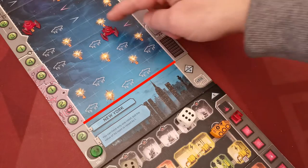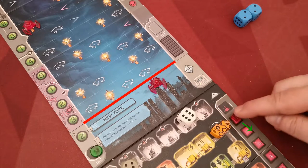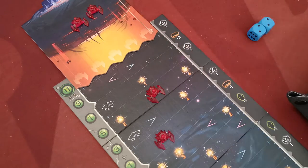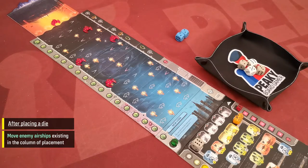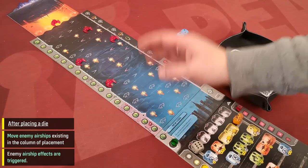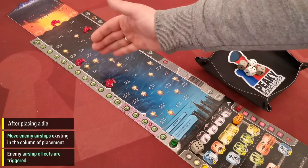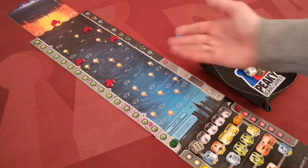If an enemy airship moves below the sky, it attacks the player's city. The player receives one damage and the airship is removed and goes back to the mothership to be respawned later. There are many enemy airship action spaces spread around the sky tiles. All enemy airships move simultaneously and trigger all effects in the spaces where they end their movement. If there are multiple effects, resolve from top to bottom.